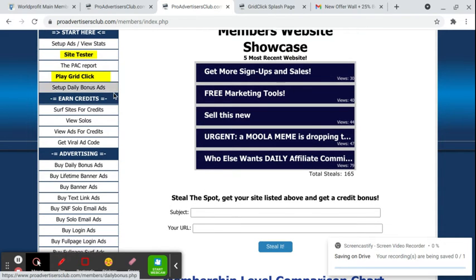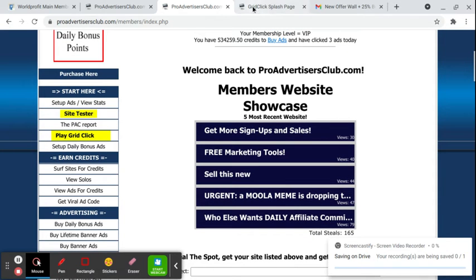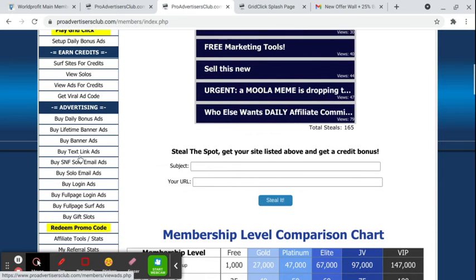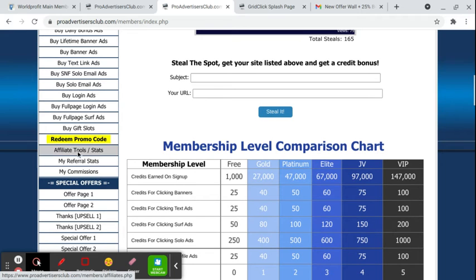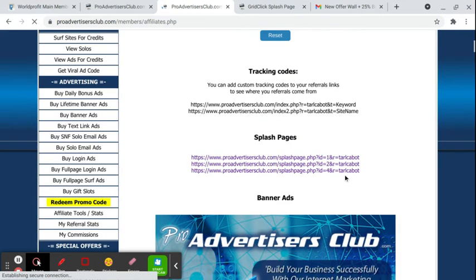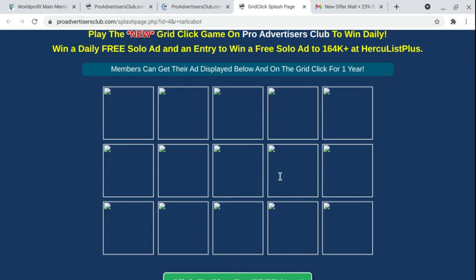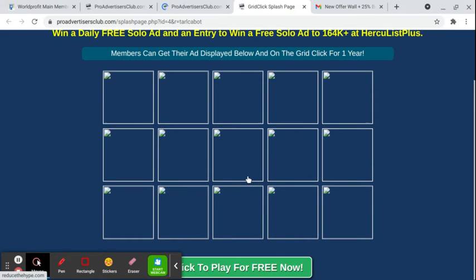The Play Grid Click — we have something new. Right here, I just got done installing it. On the affiliate tool stats, if you come down here, there's a new splash page. It's the bottom one, and when you hit it, it's this — and this is the Grid Click game splash page.